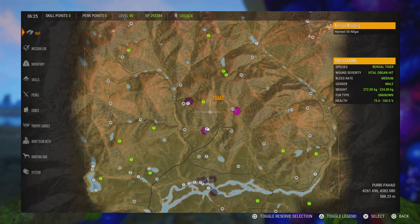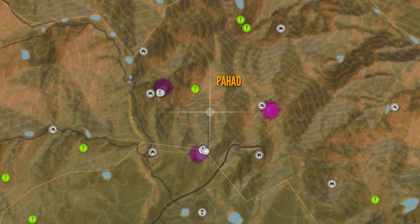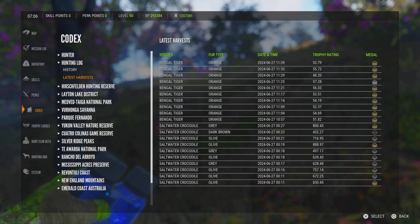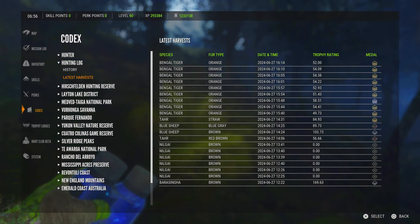You see those three excessive hunter pressure zones — those are the three legs where we're going to do the grind. As you can see in the taxidermy trophy manager, I got four diamonds and one pseudo melanistic following this grind. You can harvest a tiger every four minutes in real time.